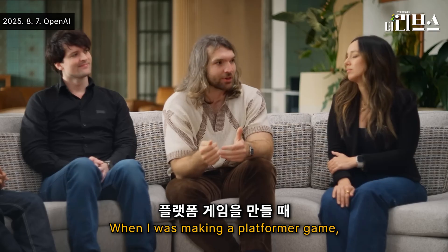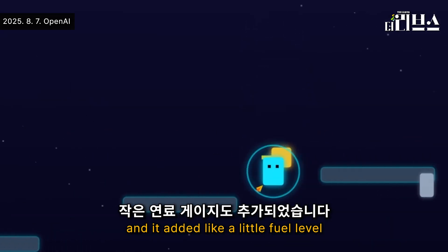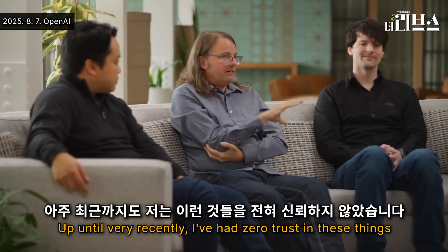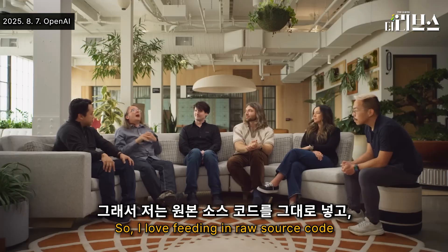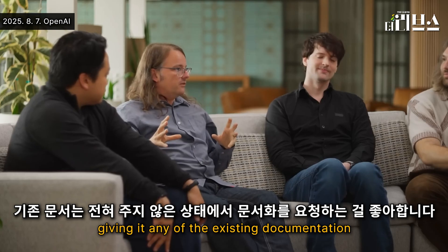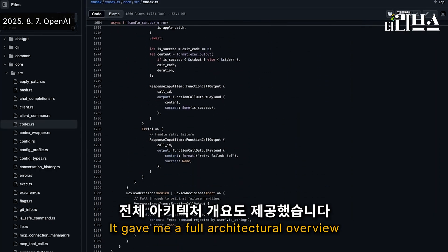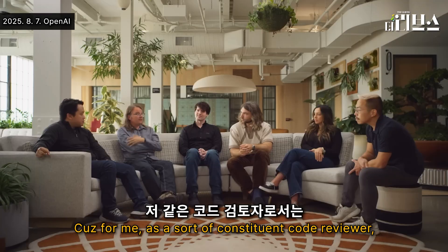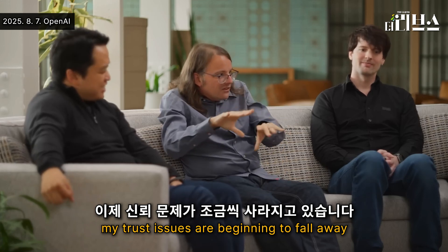When I was making a platformer game, at some point I said add a jetpack, but I had to actually pick up the jetpack. And it added a little fuel level. That's pretty cool. Up until very recently, I've had zero trust in these things — I know that they hallucinate all sorts of made-up stuff. I love feeding in raw source code and asking for documentation without giving it any existing documentation. And it nailed it. It gave me the exact information I needed, a full architectural overview. It was clearly very good at consuming a quarter of a million tokens. As a consummate code reviewer, my trust issues are beginning to fall away.